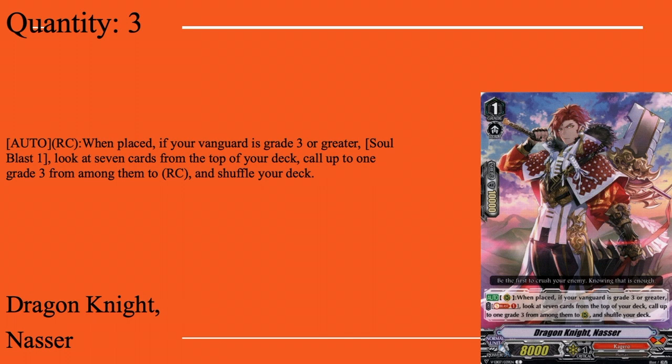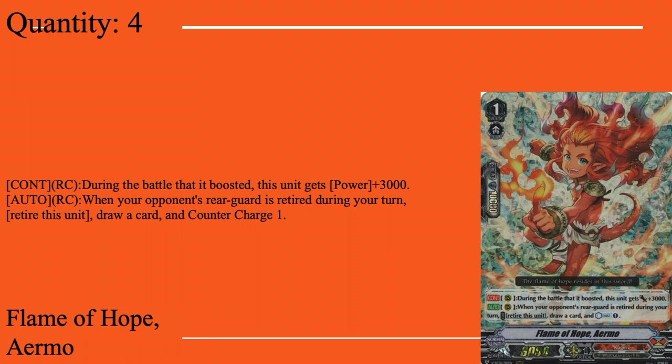Four copies of Flame of Hope Airmo. Grade one, boost, 10k shield, 8k base. Continuous rear: during the battle that boosts, the unit gets plus 3k power. Auto rear: when your opponent's rear guards retire during your turn, retire this and draw a card, counter charge one. This is for the turns where you're on Dauntless — you're trying to kill rear guards so you can live to the Re-Birth turn. Retire it, get the counter charge back, get that draw to refresh your hand, then prepare to call five units next turn so you can Re-Birth your opponent to death.